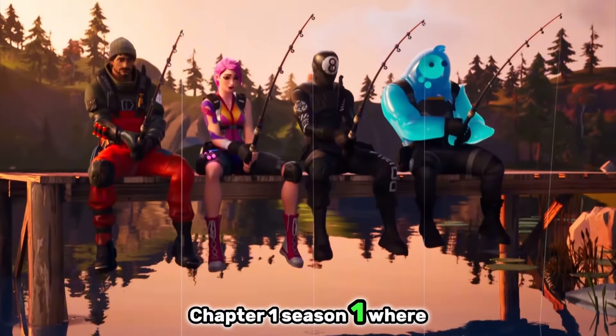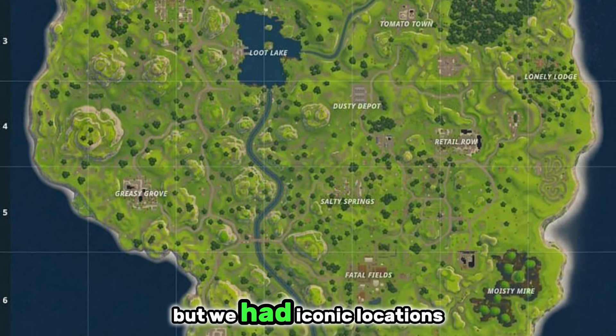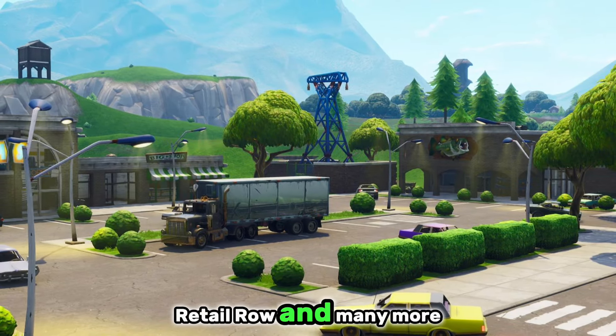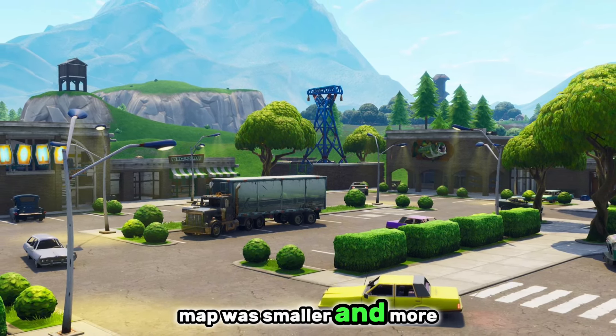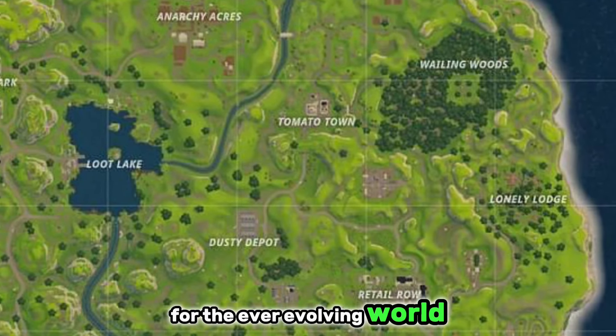Chapter 1 Season 1, where it all began. The original map was simple, but we had iconic locations like Loot Lake, Greasy Grove, Salty Springs, Retail Row, and many more. This was an iconic version of the map, and although back then the map was smaller and more straightforward, it did lay the groundwork for the ever-evolving world of Fortnite.